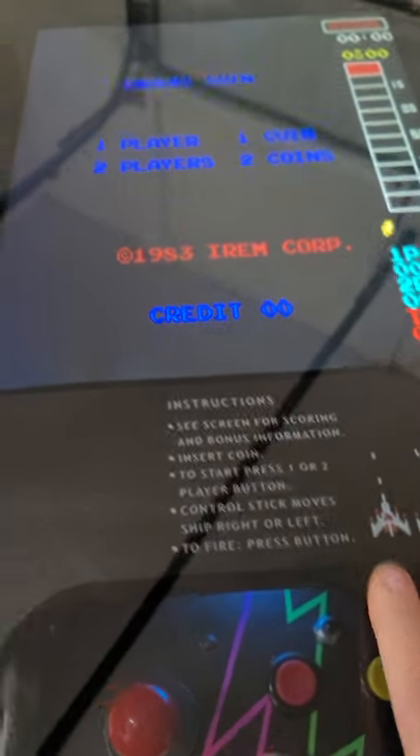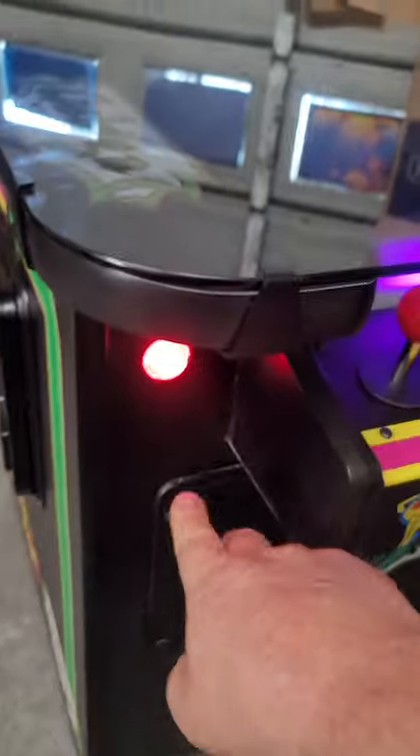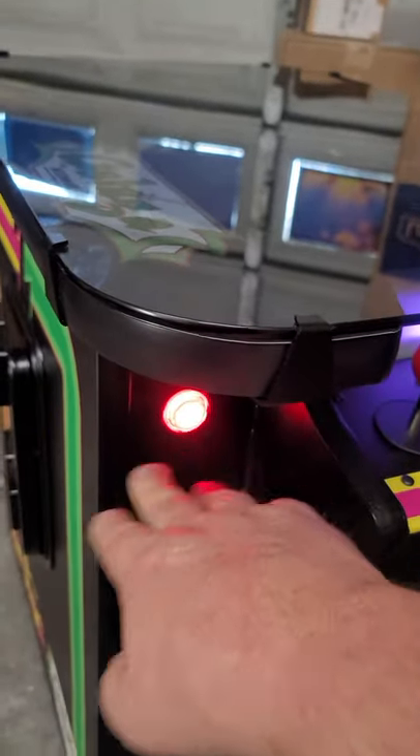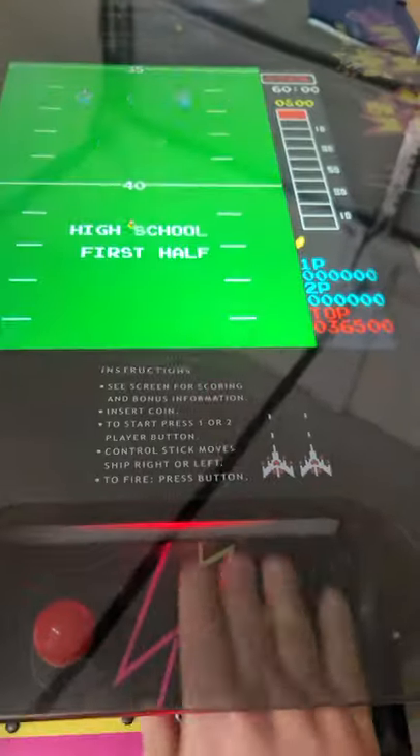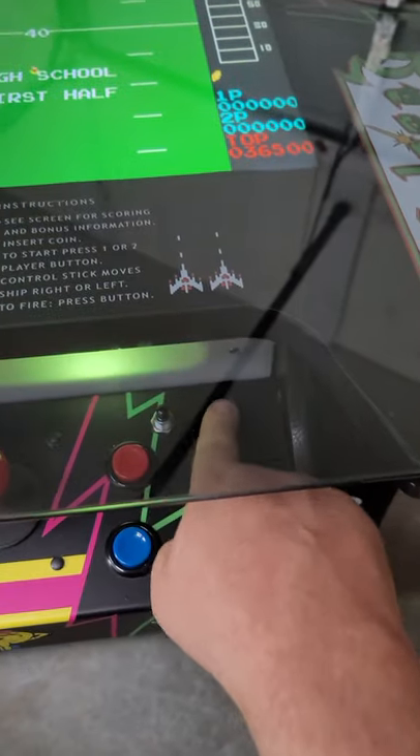Player one will play. With these new Elite Editions, just like the Super Cage, you have to coin them up — we're going to reach right here. That's going to coin it up. That'll be player one, that'll be player two.